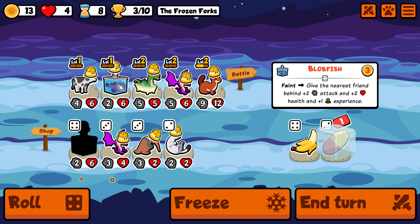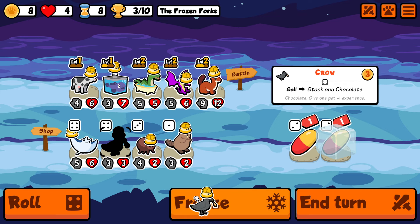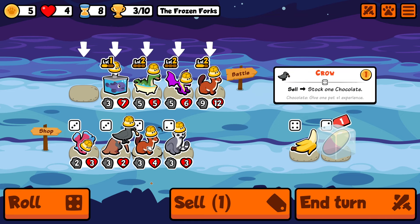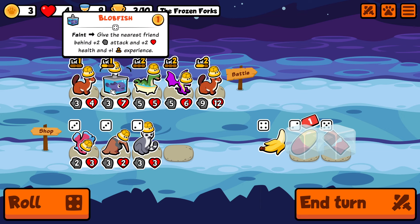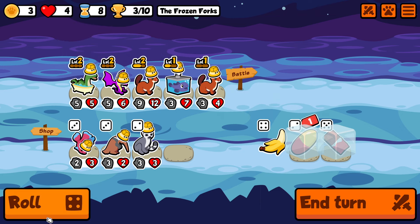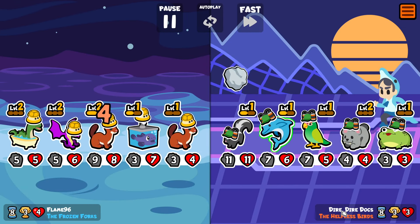Now we can sell the manta ray and work towards a level 2 blobfish. We have a banana for the blobfish but we're not really interested in monkeys — we'd rather get as many cats as possible. This crow right here is going to guarantee a level 2 blobfish on the next turn. Another banana in shop but we'd rather take the weasel. Now we have 2 level ups guaranteed, and if we use the pill on the blobfish we'll also have a 3rd level up. Super good setup — we have lots of gold from the weasels. The frontline will be level 2 and the middle one level 3 because of the blobfish, so we should have 15 gold to work with next turn.